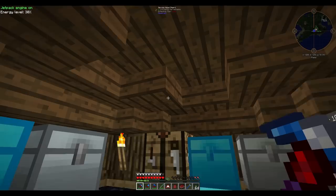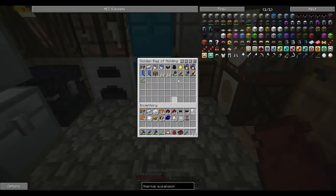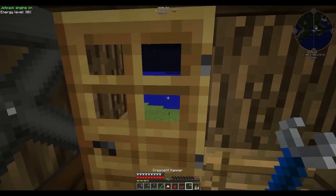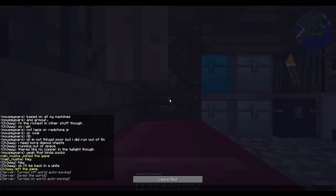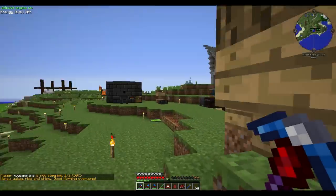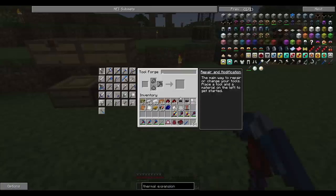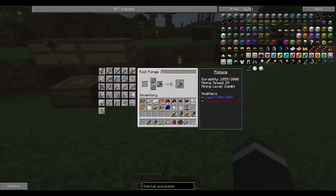Hey guys, I'm back and it's time to actually start the episode. As you can see I've made up all of these things — just ignore my inventory right now. I've made them all up and if I just grab them out of this bag we'll go out here and take a look at them all. I haven't made the sword yet, but I'm going to get there. So if we put this in here, we can see it has 29 mining speed, which is amazing.